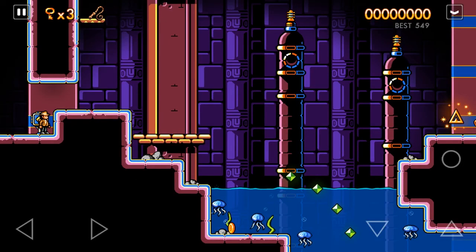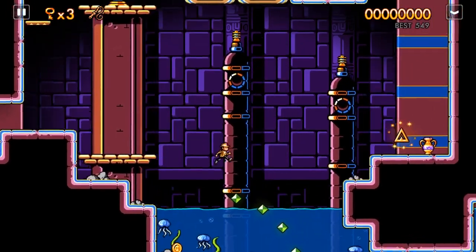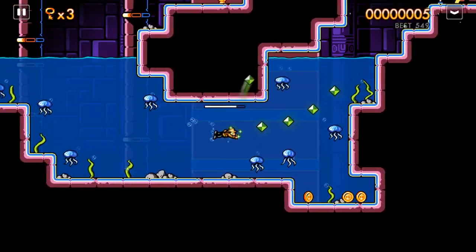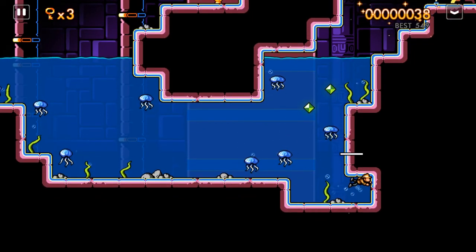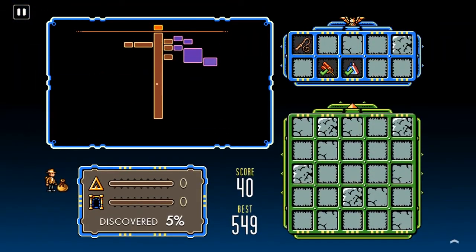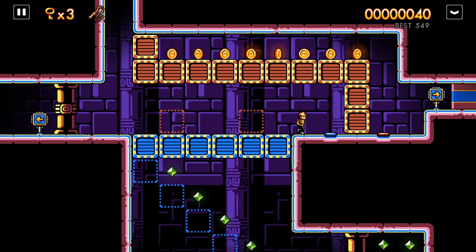Dying just resets your score and brings you back to where you entered the room. I don't seem to be able to jump high enough to make it to that secret. You've got to be very careful of the jellyfish. You do keep all of your other progress though, so if you get partially through a very difficult room and die and need to leave, that can make you quick to the exit.